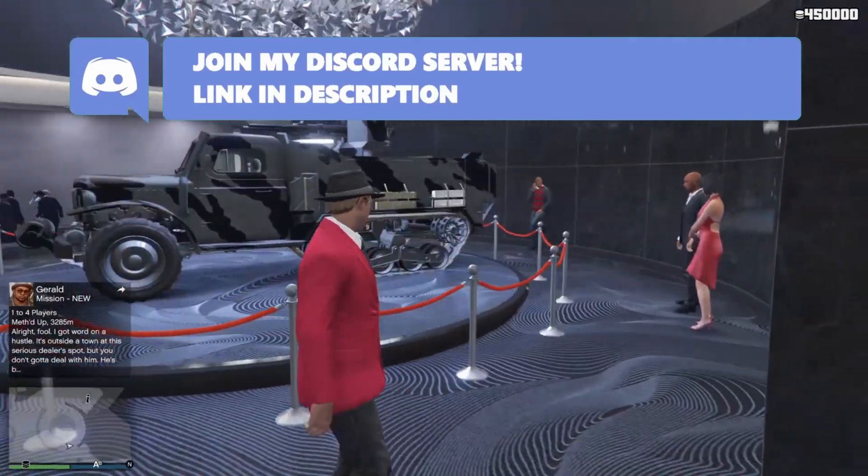Moving on to the actual bonuses: the Stockpile adversary mode missions have double RP and double money. The other adversary mode is the Hunting Pack, which currently has triple RP and triple money — I recommend you go ahead and do that because it will give you a lot of money this week.